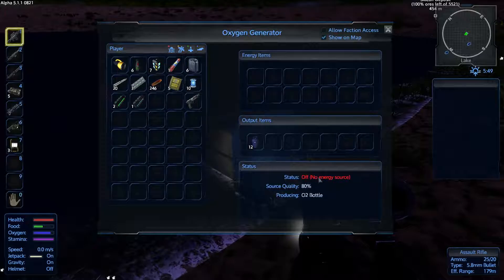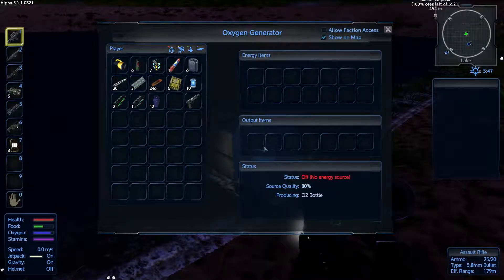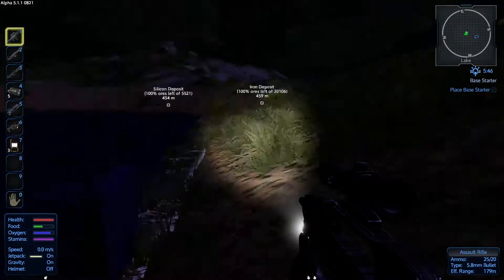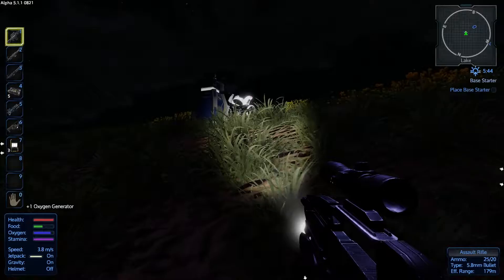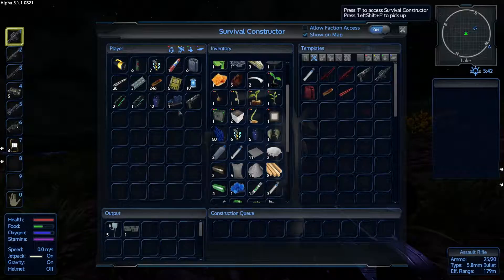Let's have a look in here — this has now burnt off all its energy and it's now 1,202 bottles in it; that's not too bad. Now we use F normally to look into these things and see what their contents are, but if I press shift and F I can actually pick it up and it's now back in my inventory ready to be used for whatever else I decide.